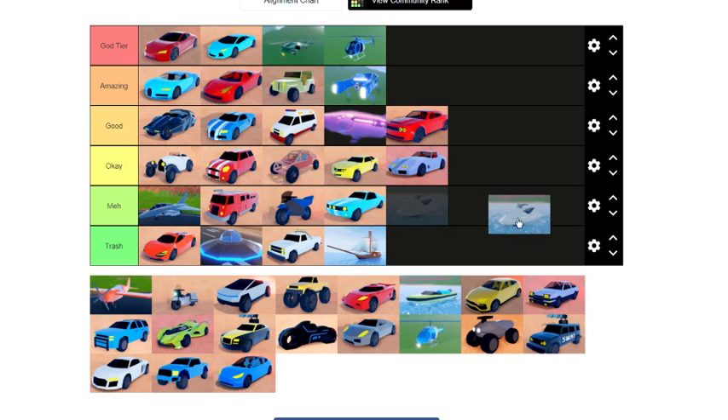Next we have the Jet Ski — man, is the Jet Ski fun! Jet Ski goes in amazing. It's very fun to use on the water, can go literally anywhere, and if you do the glitch properly it can even go on land and you can do like three backflips together in the air. It's a good vehicle — buy this if you want to have fun.